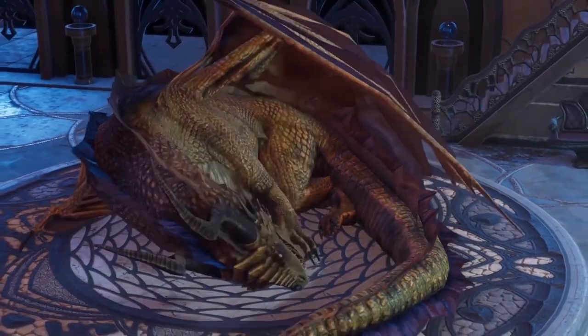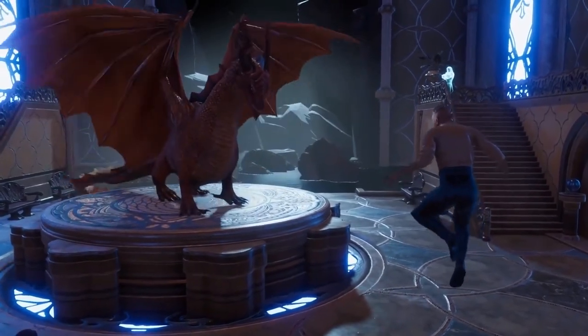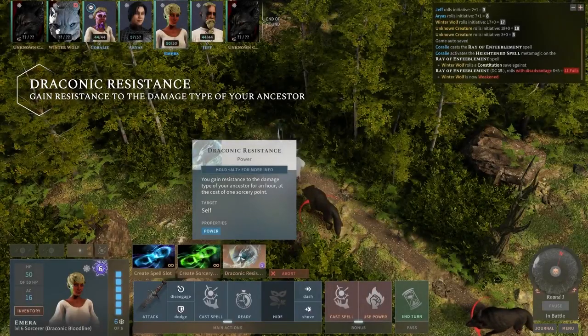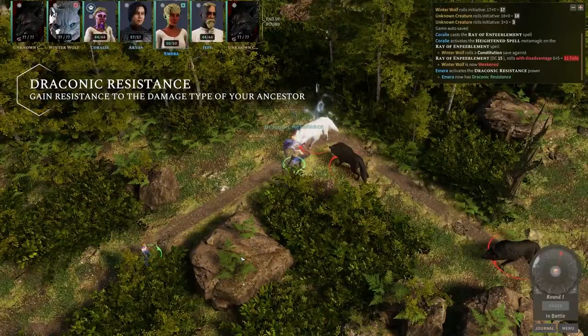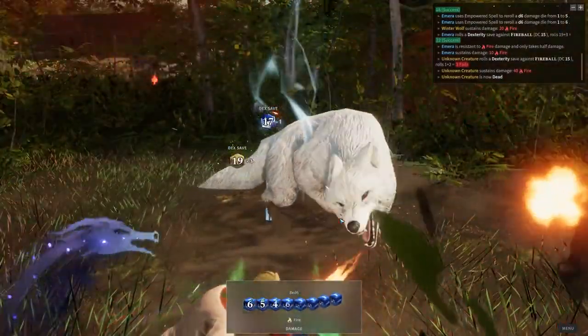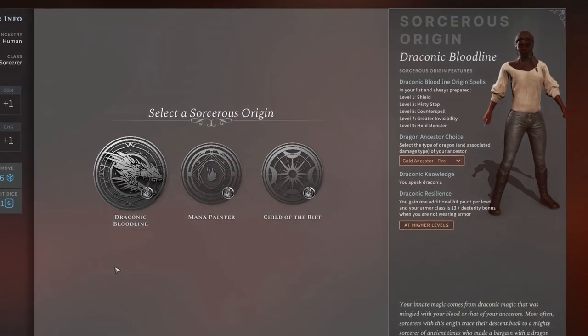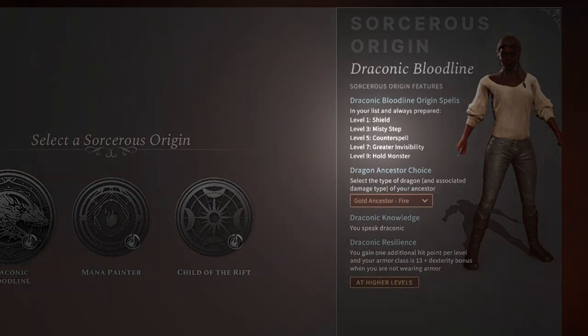The Draconic Sorcerer's powerful magic comes from their Bloodline, which they claim can be traced to powerful dragons of ancient times. These Sorcerers are very hard to kill, sporting higher AC, increased health points, and resistance to a damage type linked to their ancestor. They also get a list of origin spells that further boost their survivability.